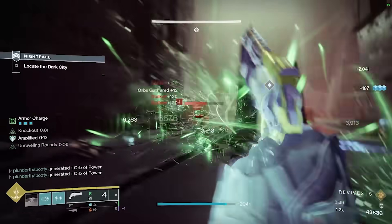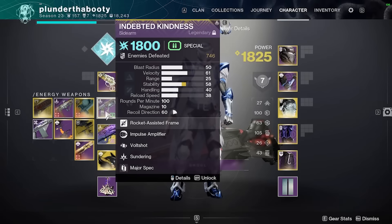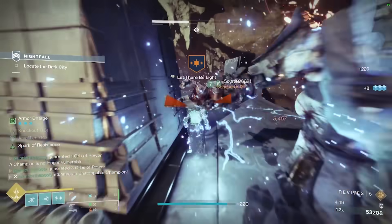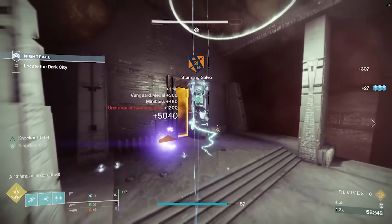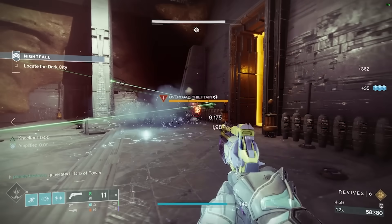A Hand Cannon is best to stun Unstoppable Champions. For your secondary, take Indebted Kindness — I finally farmed a roll with Volt Shot, and it plays so well into this overall build and on any other subclass. When you get a kill, reload, and proc Volt Shot, hitting an Overload Champion will stun it intrinsically. It also stuns Barrier Champions this season with Anti-Barrier Sidearm. Really great weapon.